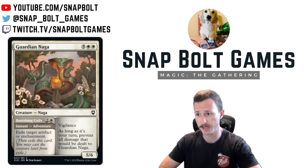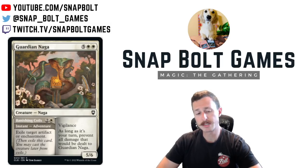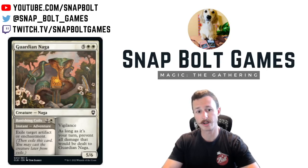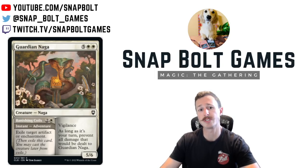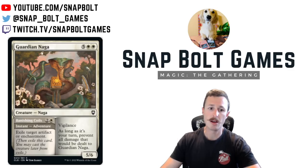The second card I want to talk about is Guardian Naga. The adventure part is Vanishing Coils — three mana instant, exile target artifact or enchantment. That's a decent card on its own; Revoke Existence sees some play. There's also a similar card with cycling. On the back side you get an expensive fatty creature. I can see it being good, especially if we don't see any affinity nerfs — could be an option in some weird ramp deck where you get value out of exiling, maybe by bouncing the creature back or rebuying it somehow.